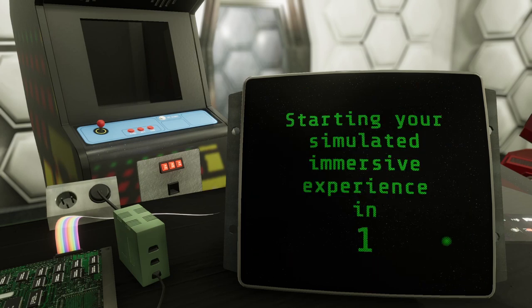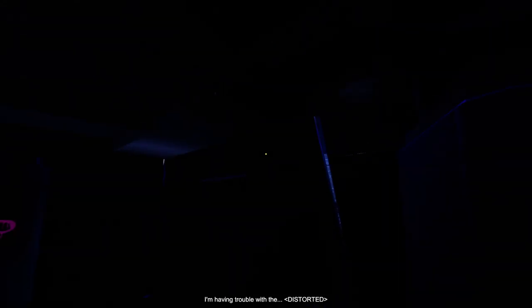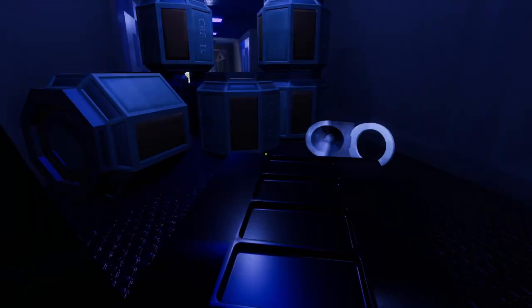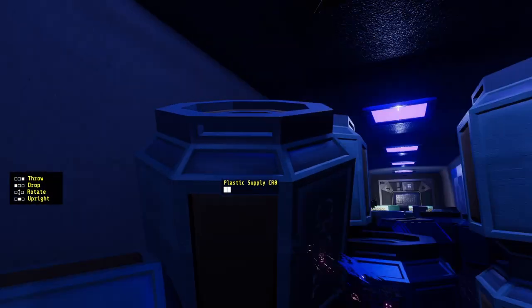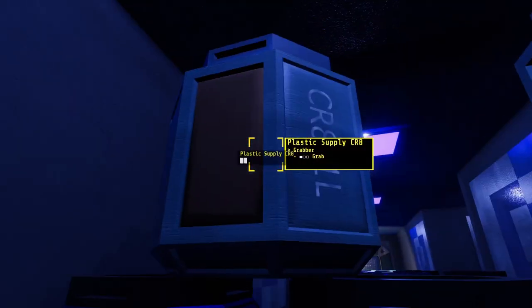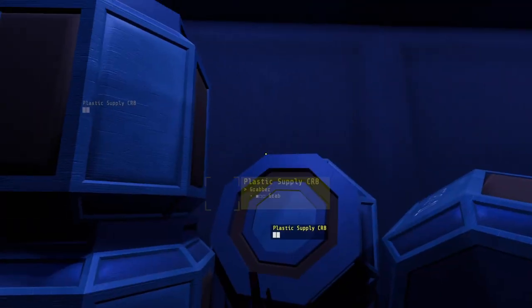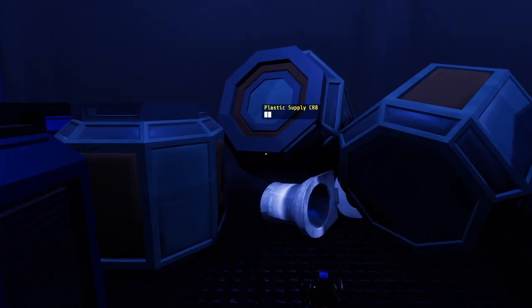Alright, here we go. We've got some plastic containers. So what is an Imsim? A lot of people ask that question. I think the ultimate answer is: if you can pick up the barrels, it's an Imsim. I can clearly pick up the barrels in this game — therefore, it's an Imsim. Argument over.